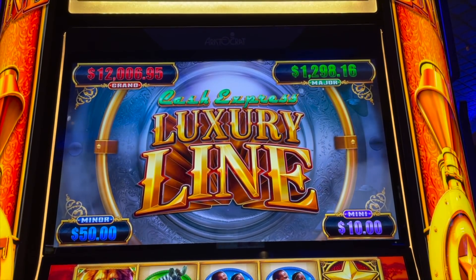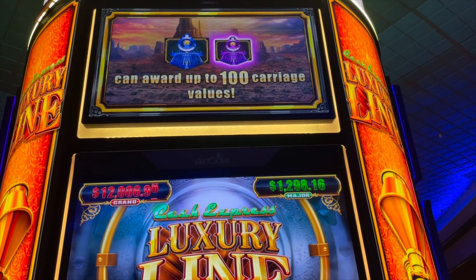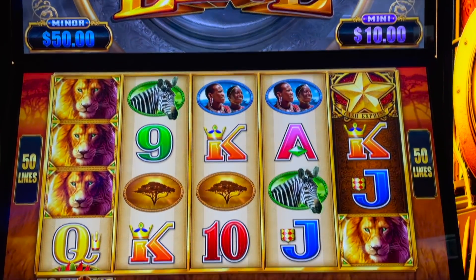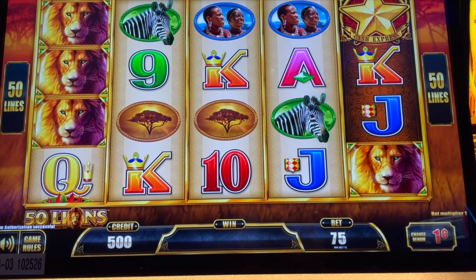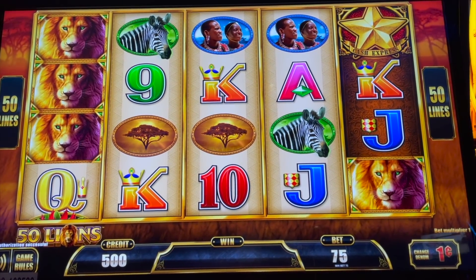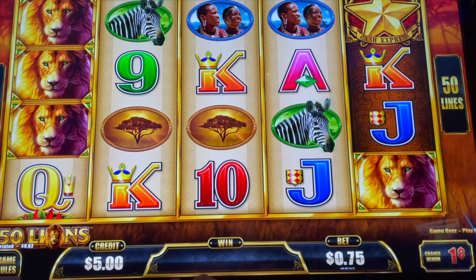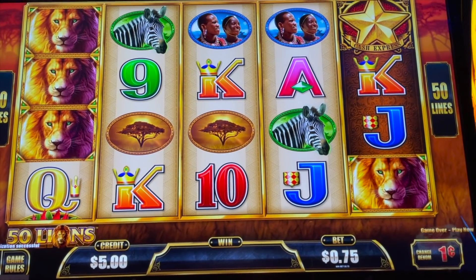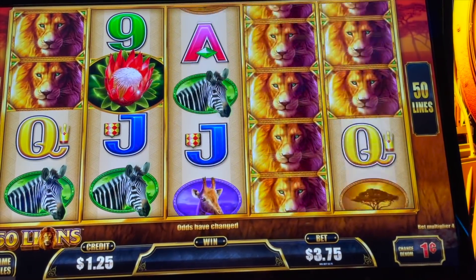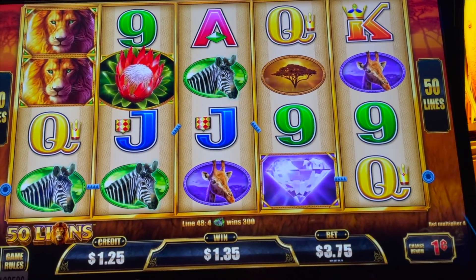Here at Baldini's in Sparks, right outside of Reno. They got in the brand new luxury line — Cash Express. They have the 50 Lions version, the Buffalo, and Timberwolf. So I put in a $5 bill and $200 in free play. We're going to see how we do. We are going to do the $3.75 bet. Let's see what we can do — our volume's all the way up.